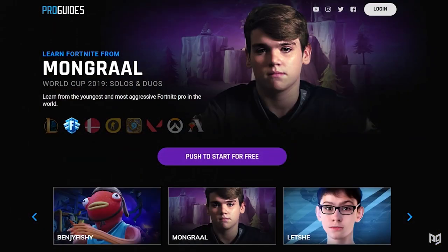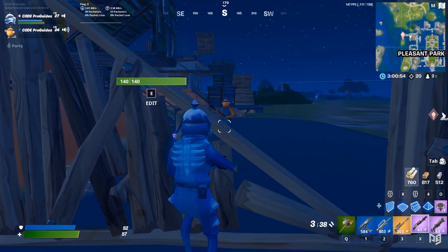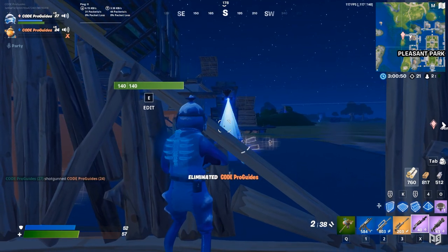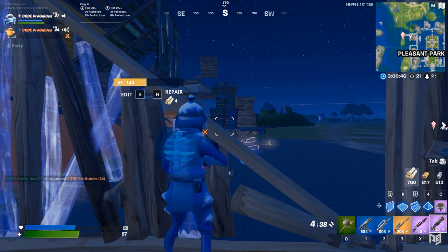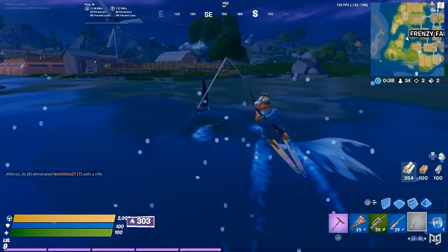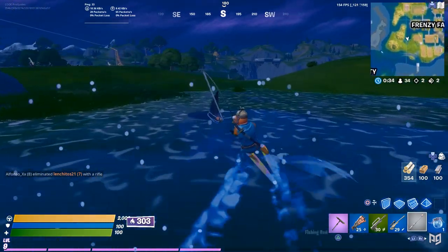If you want tips on box fighting, there is a course available at proguys.com. You can also shoot through the edge of a wall with the charge shotgun — this is a cool feature we found, but we do not recommend it because it may be considered an exploit. It doesn't help the argument that you can only do this with the charge shotgun and not any other shotgun, so do with that what you will.